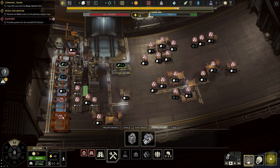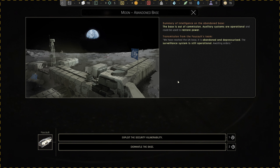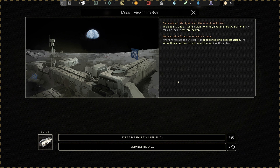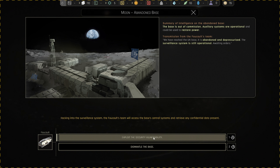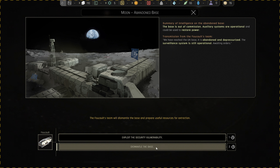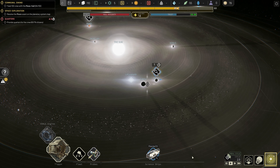We've got two stockpiles ready to go. Let's go to our moon event — summary of intelligence on the abandoned base. The base is out of commission, auxiliary systems are operational and could be used to restore power transmission. The team has reached the UN base — it is abandoned and depressurized, surveillance system still operational, awaiting orders. We can exploit the security vulnerability or dismantle the base. We can get the data or the resources — let's go ahead and get the data, that'll continue us forward.